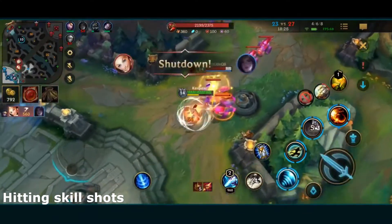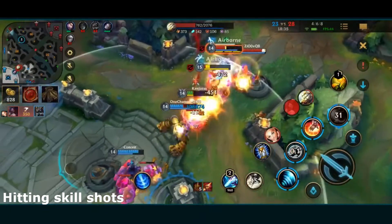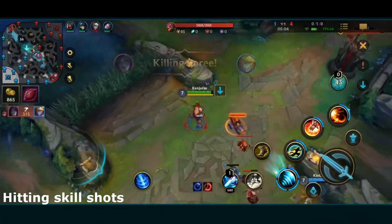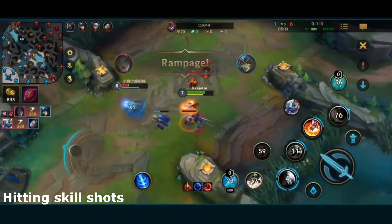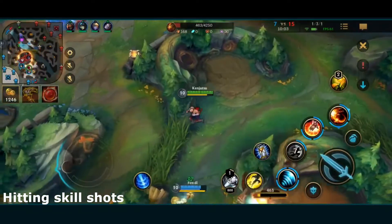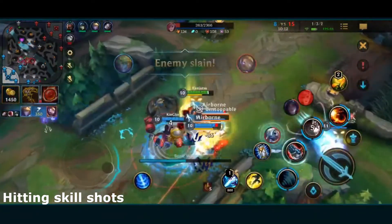Next, I want to give you some tips on hitting skill shots. In elos like silver, gold, and platinum, people finally start sidestepping and dodging skill shots. So how can you still hit a consistent amount of skill shots if your opponents know what's coming? What you need to do is wait for your enemy to go for a minion for a last hit, and then while they're immobilized during their auto attack animation, throw out your skill shot to hit them while they can't dodge it. This is important for every champion who has a ranged skill shot and is a concept used by all the pros and the best players.